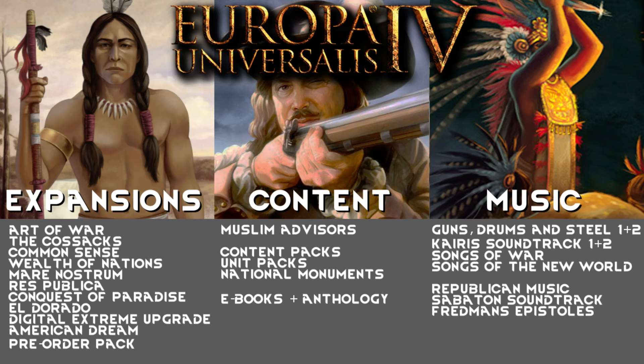So that's pretty much the guide to buying DLCs. The first six expansions are very important. The rest of the expansions you might want to buy if you're focusing on playing in that region. Content and music is pretty much if you feel like getting any of them. There's also a new DLC coming in October 2016 — Rights of Man — which seems to add a lot of really good gameplay. I would put it very near the top of the expansions alongside Art of War and Cossacks and Common Sense. Definitely get that as well if you're watching this video later on. Hopefully this helps you guys pick out some DLC. I'll see you guys next time — bye bye!